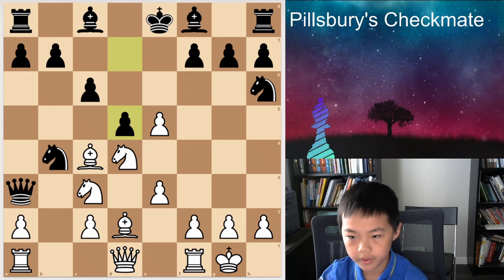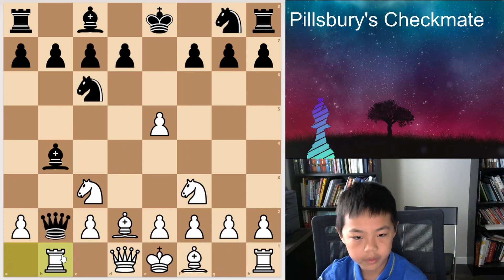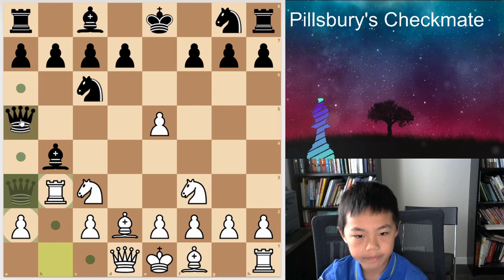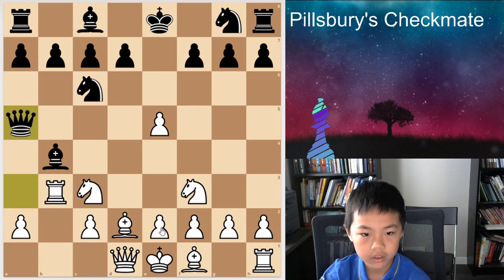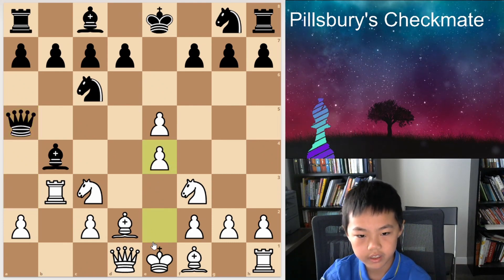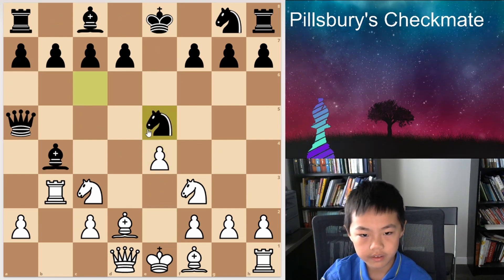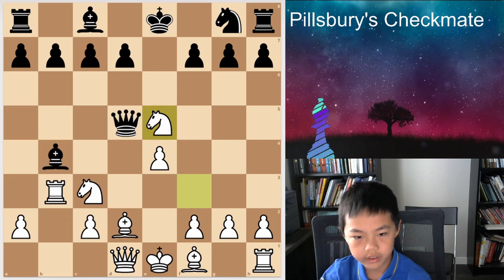So the next variation is Bishop e4, E4. You can just play this — Queen A3, Rook to B3, Queen A5. You can play e4, and I think it's pretty good for you. If he takes — he can't take that of course because of Rook takes b4. So that's not possible.